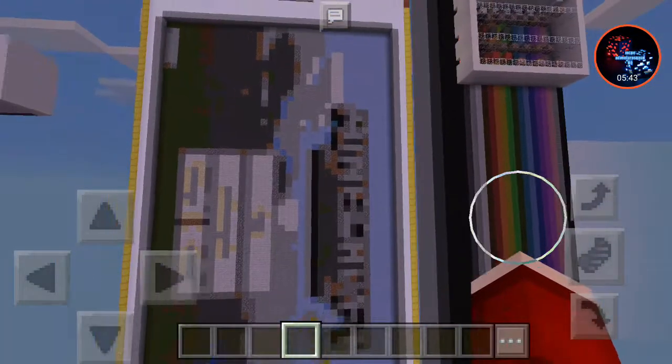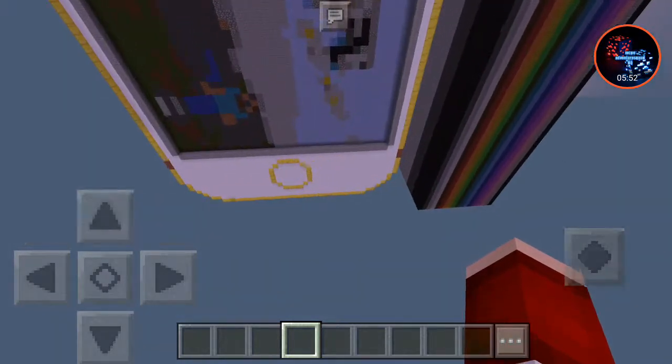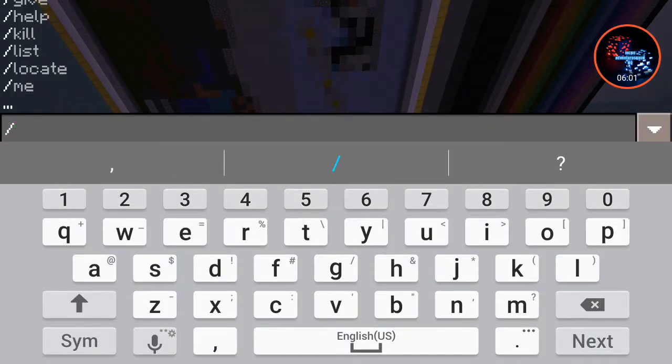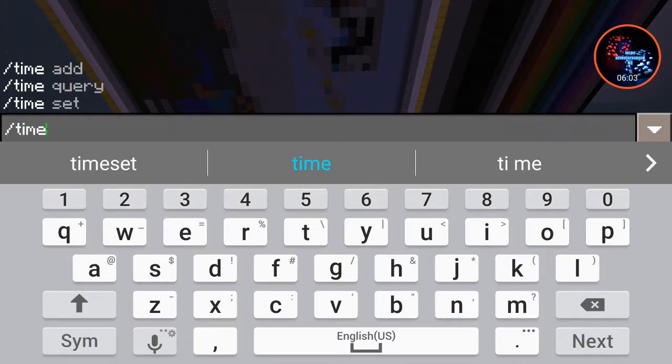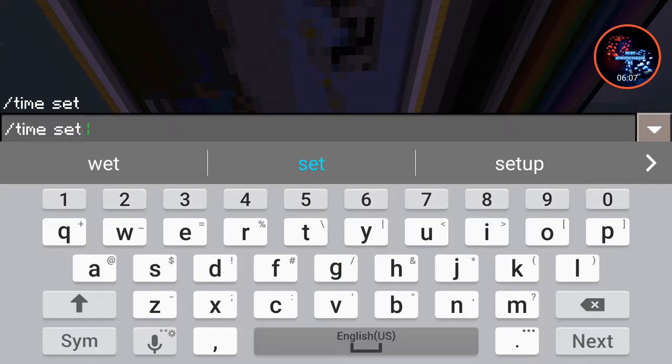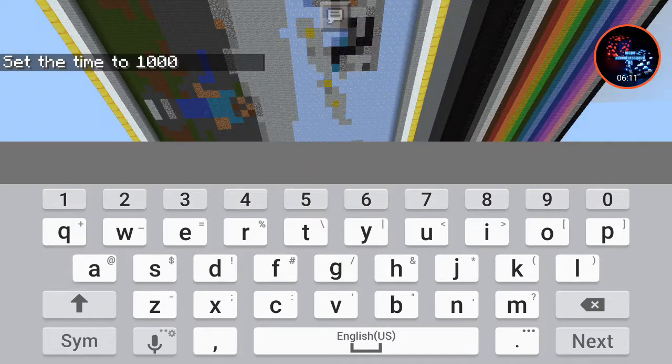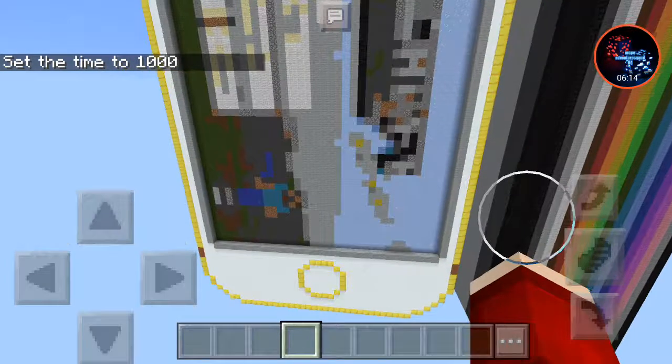Like I said in my other video, if you want me to do another one — there were seven commands I showed you. Those were easy commands. There are other commands like working furniture, working TV, super potions — there's a lot of stuff. But that's why it's called seven easy commands, because they don't involve more than one command block.